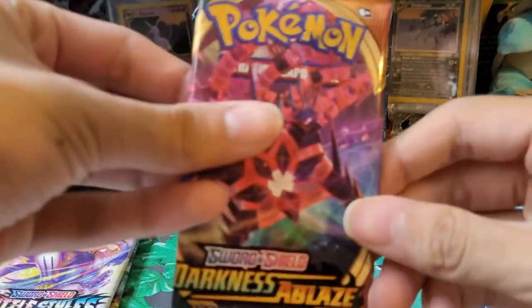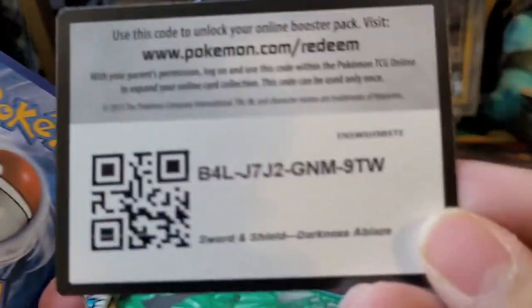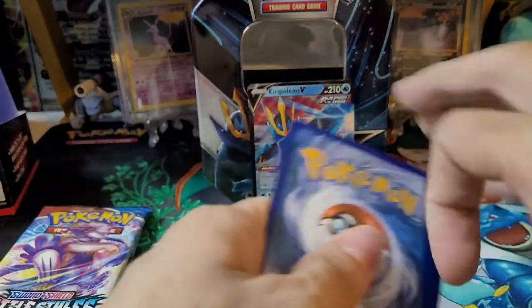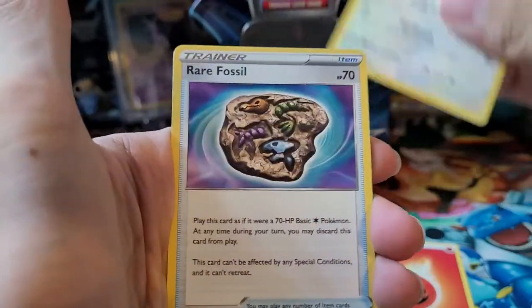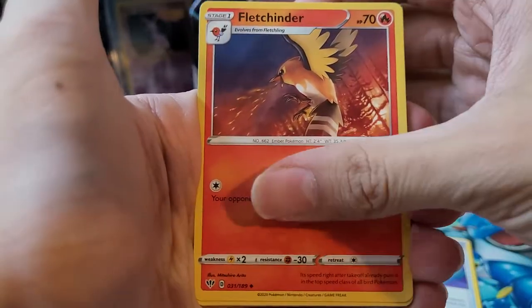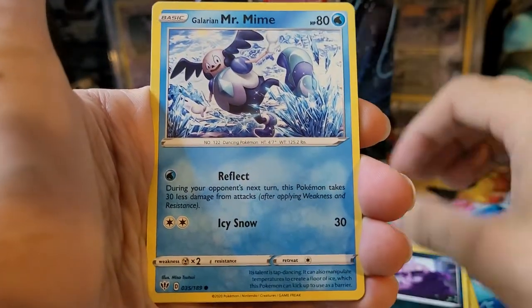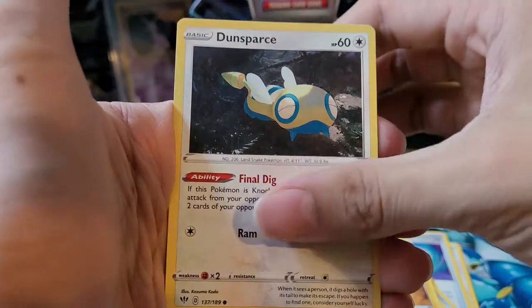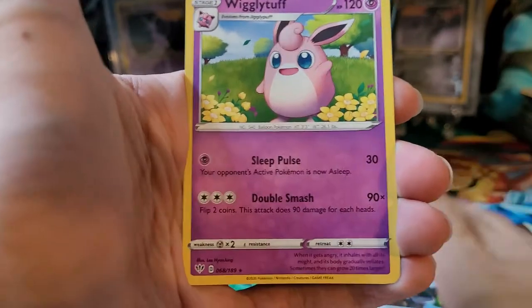On to Darkness Ablaze. Here is the code card — go four to the front. We have a Fire type energy, Furret, Rare Fossil, Fletchinder, Klefki, Grimer, Glalie and Mr. Mime, Electrike, Dunsparce. Reverse holo is a Psybium, which is a common. And the rare is a Wigglytuff non-holo.